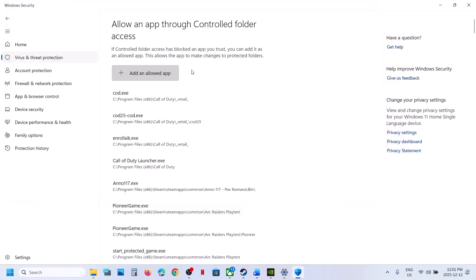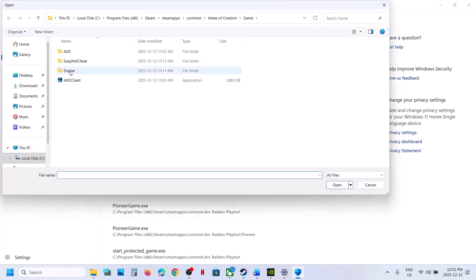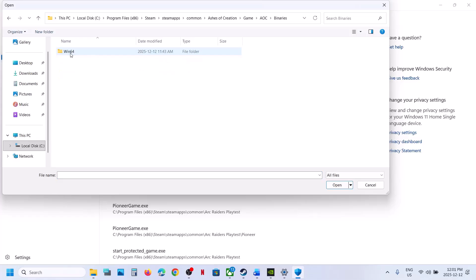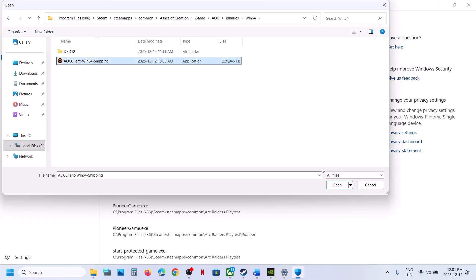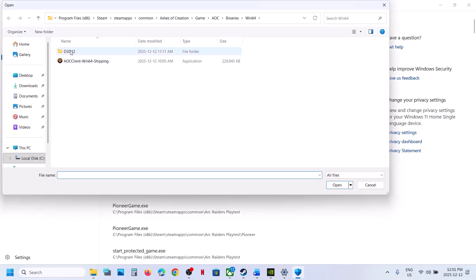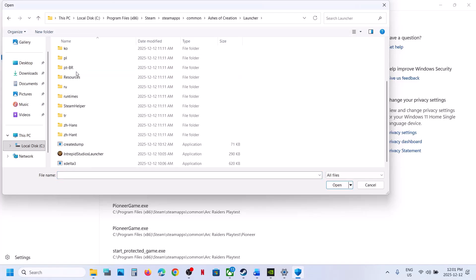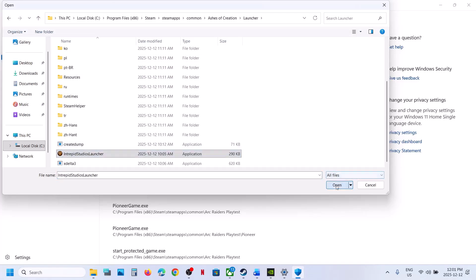Select the game exe file and click Open. Then again click Browse apps — open the AOC folder > Binaries > Win64, select the exe file, and click Open. Again add via Browse apps, go back, open the launcher folder, and select the launcher exe file. Click Open.